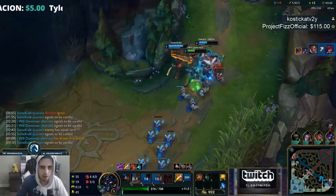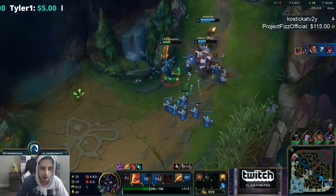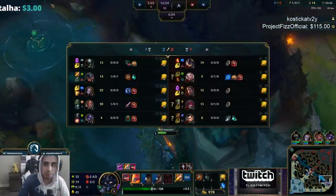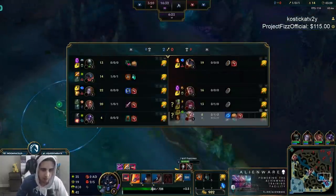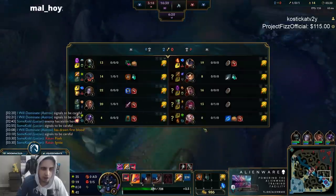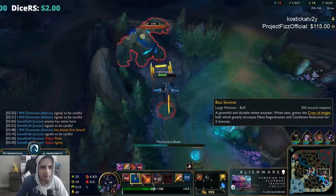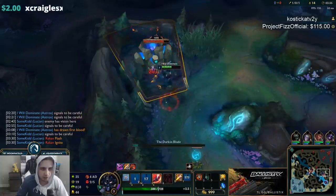Solid. So we started off with our Qs on Rakan, burned his Flash with Q one. Then burned Xayah's Flash with Q one as well, hit the second Q on Rakan, then Flash-Q'd Xayah for the third one. That was actually really good for us.